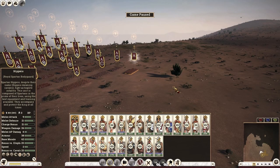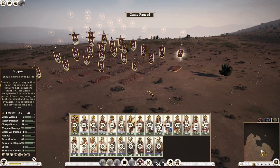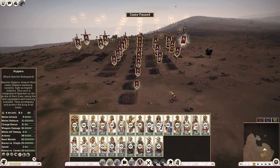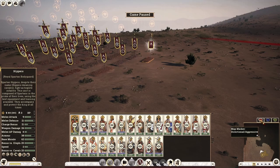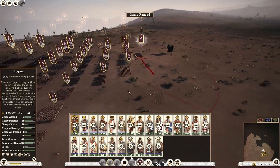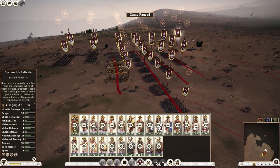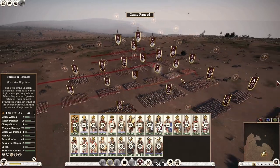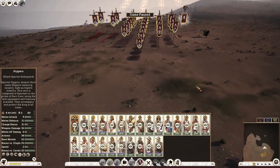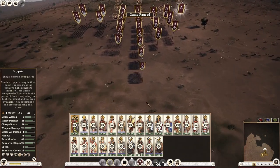Welcome to the first part of this army guide video for the Spartan faction, in which we will be looking over their roster. I have deployed my army in a formation that mimics the arrangement of the units in the custom battle menu — general in the first row, followed by melee infantry, spear infantry, phalanx infantry, missile infantry, melee cavalry, and missile cavalry in the final row. This gives you a feel for what this faction is all about.